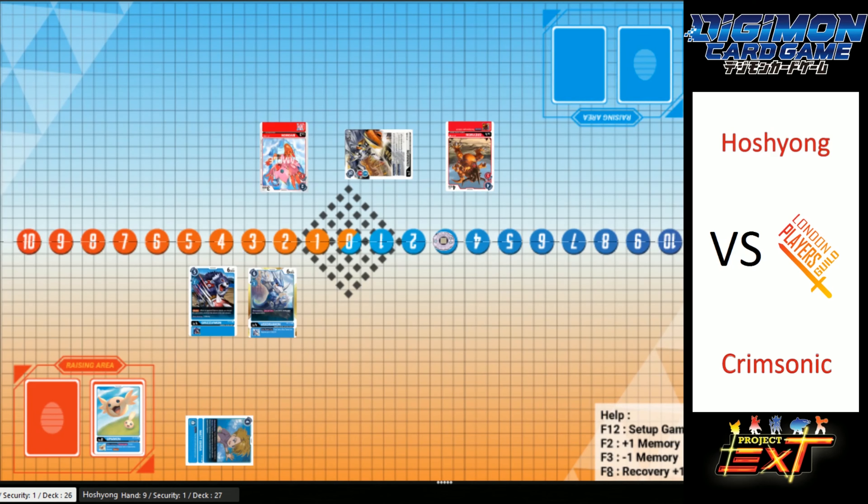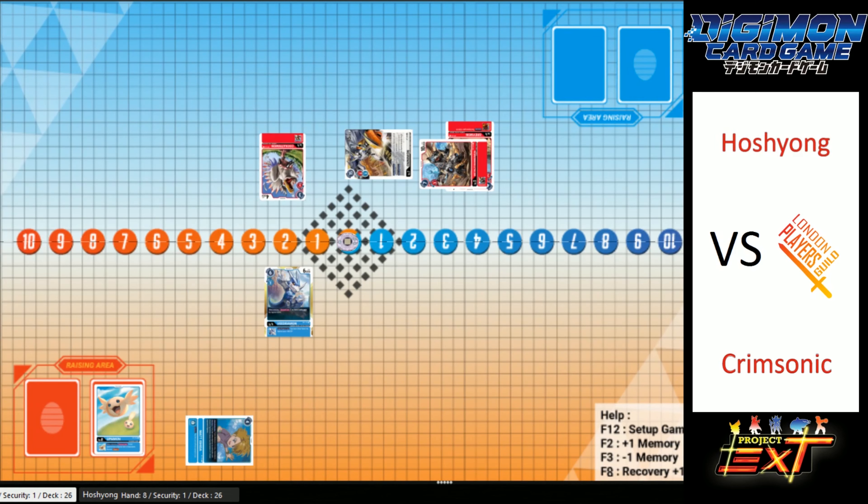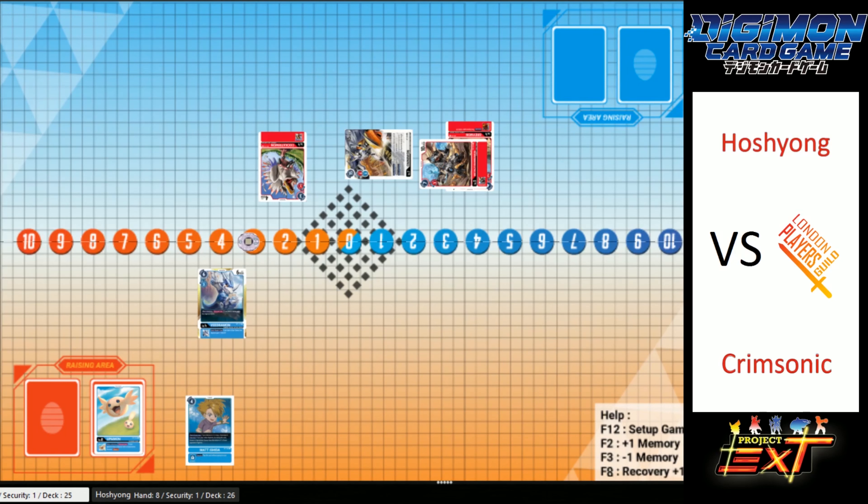Crimsonic's on one security now. Beemon going in! He's getting blocked by GrislaMon — Smart, because he kills it. Problem is I wouldn't have attacked with the Megamon first. He should have waited with the block for the very last attack. Although — doesn't Beemon have two attacks? What if he dies to the first damage? That's literally the only way he loses.